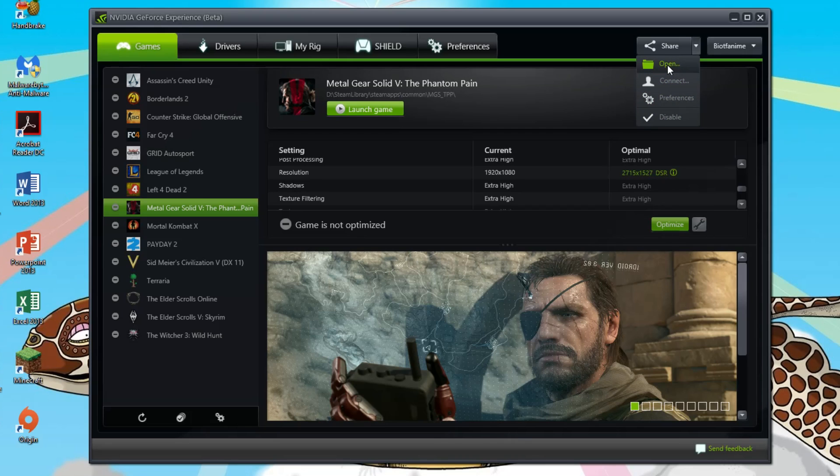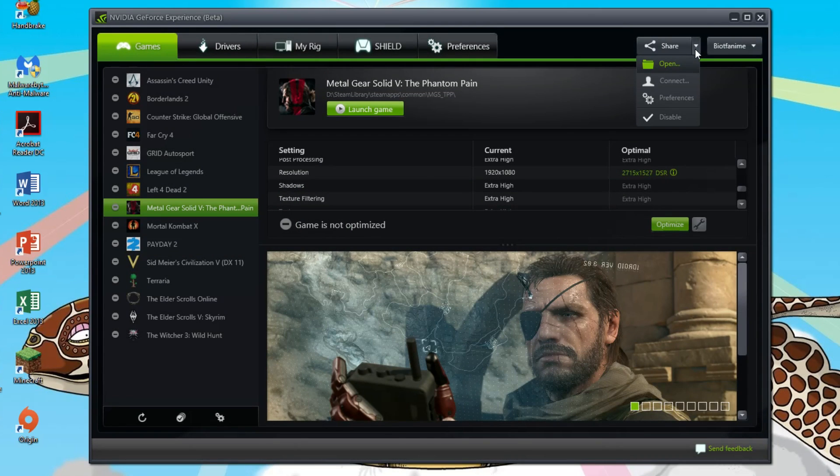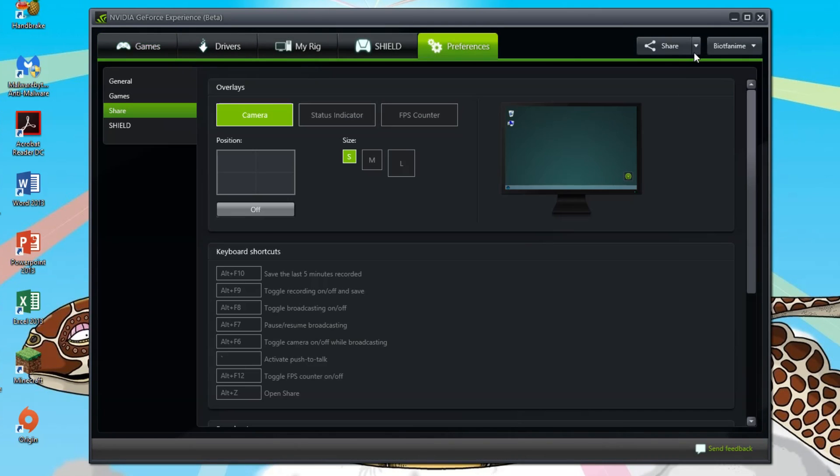The biggest change in the program is the share button here, and when you press down here, you have this other drop-down menu. Open — opens the video folder where you keep all your gameplay recordings and whatnot. Connect — connect to YouTube, which I have. Preferences — jump into preferences. And disable, I'm pretty sure it disables it.